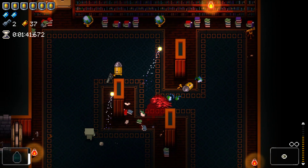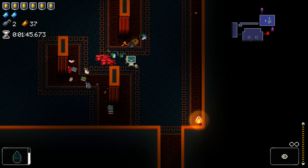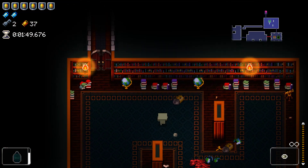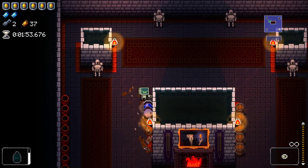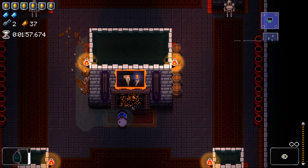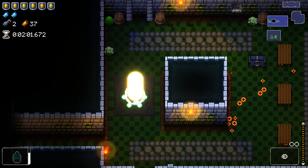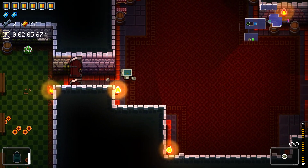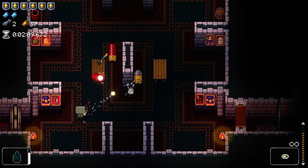They did, at one point, buff it so that he got two armour from every flawless, but they decided that was too strong, which I agree with. I personally think the difficulty spike of the robot is fun. The way he stands now is enjoyable — he is difficult without being ridiculous. His kit makes up for the difficulty of his starting HP, so I really do like where he stands. It adds that little bit of extra challenge.